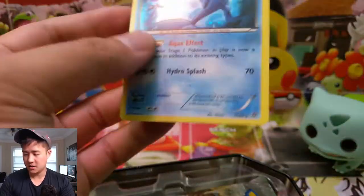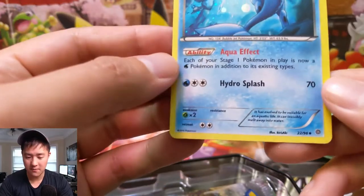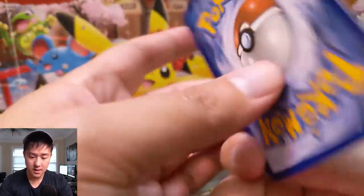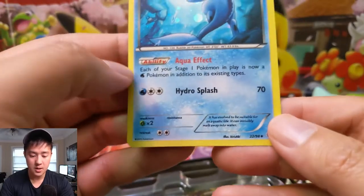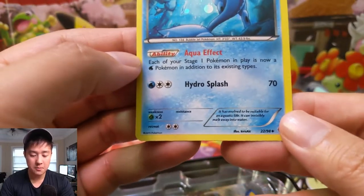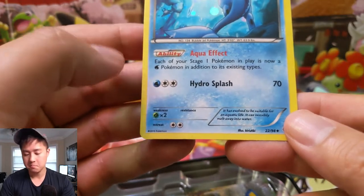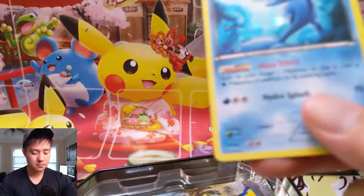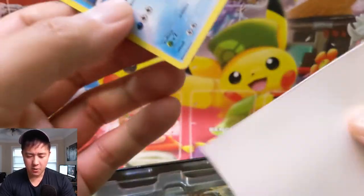The tabs were not too bad as far as tins go, and we have a very cool looking Vaporeon card. Each one of your stage one Pokemon in play is now a Water Pokemon — interesting. And Hydro Splash for 70. That Aqua Effect ability is interesting; not sure when that would come into effect.